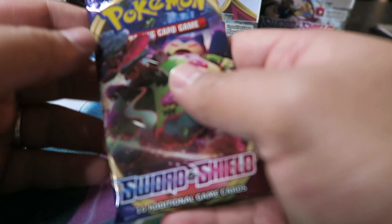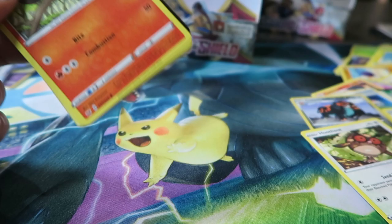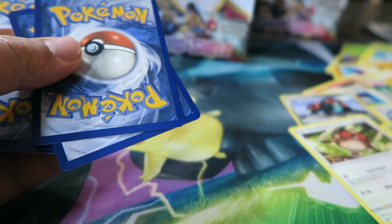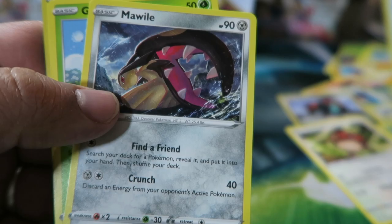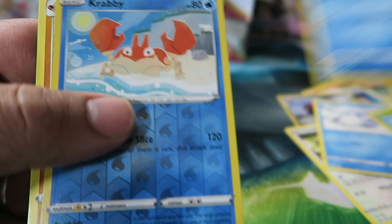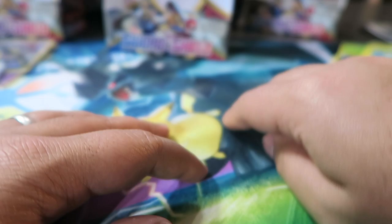Last pack — we didn't get a Rainbow Rare out of this box, so hopefully the last pack saves us. Doesn't look like it's going to be anything special. Pack: Galarian Linoone, Rotom Bike, Drizzle, Sizzlipede, Snom, Morpeko, Gossifleur, Goldeen, Krabby, and Grapploct — and that is it.